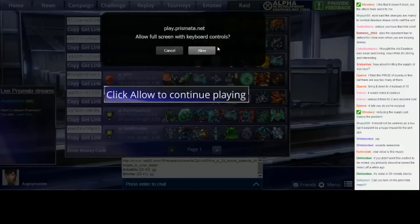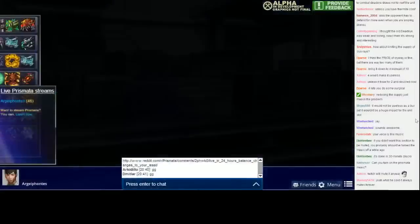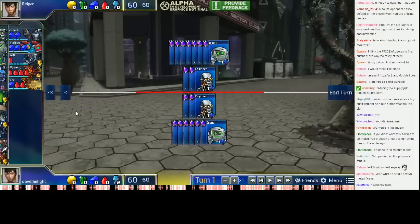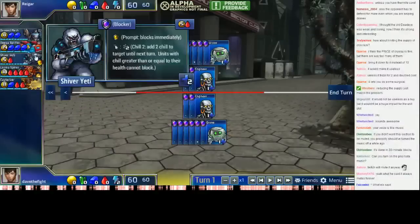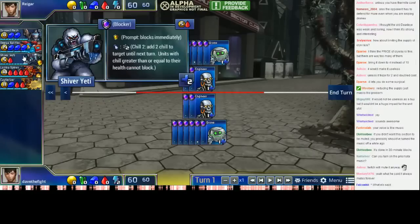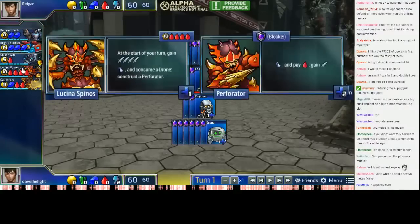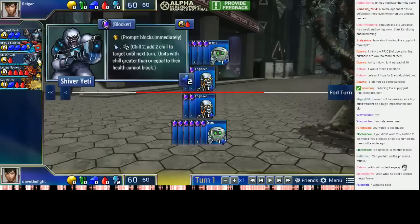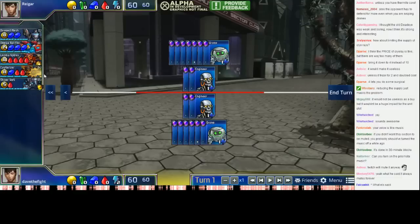I'm going to go into full screen mode into the replay code. This is a replay submitted by Rhaegar, who is currently player 2 against Dave. Here we see a base plus 5 game and all the units are really cool. We have Doom Mech, Omega Splitter, Shiver Yeti, Lucina, and Cauterizer. All these units are pretty high impact, except for maybe Shiver Yeti — but even Shiver Yeti is decent in the right situations.